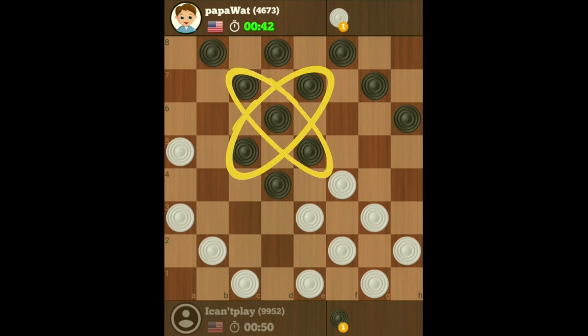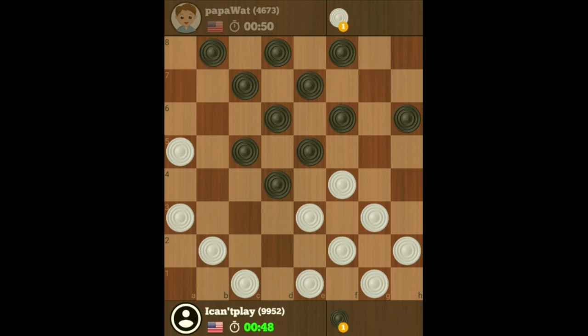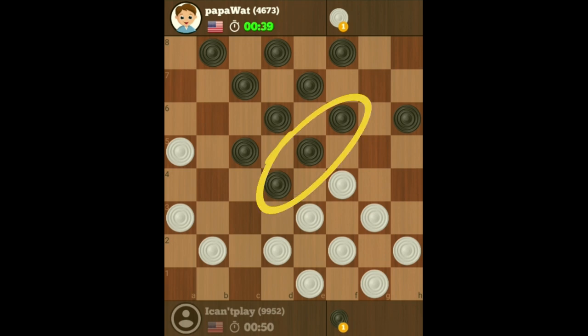If he moves any of these checkers out, this becomes an elbow. I can't move this checker here because I'm going to create an elbow here. And if I wanted to move this checker there to stop this one going into my Achilles heel spot, then it's best to actually move this checker here. Now he's created an elbow here that he can defend by moving this checker here.